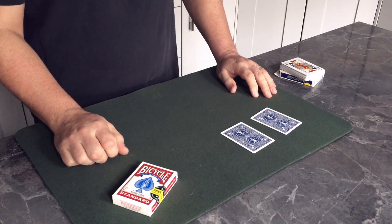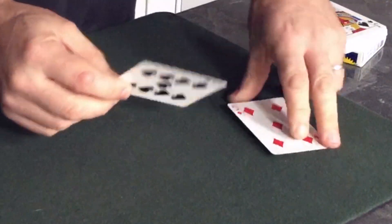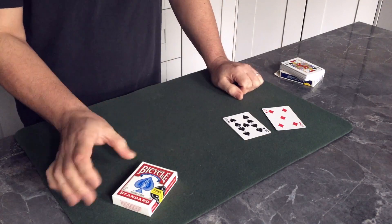So an absolute free choice of any card from the pack. These are the two cards they've chosen — let's take a look. The five of diamonds and the nine of spades. A five and a nine, an absolute free choice from the pack.